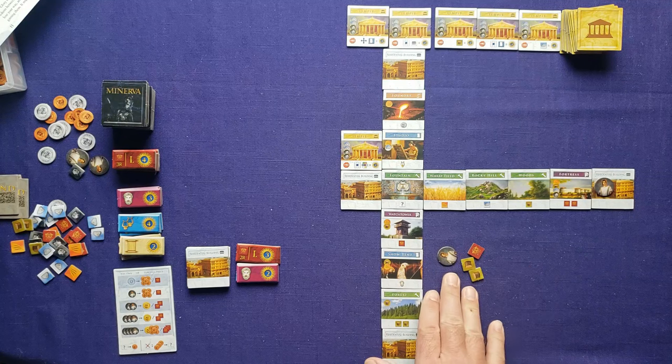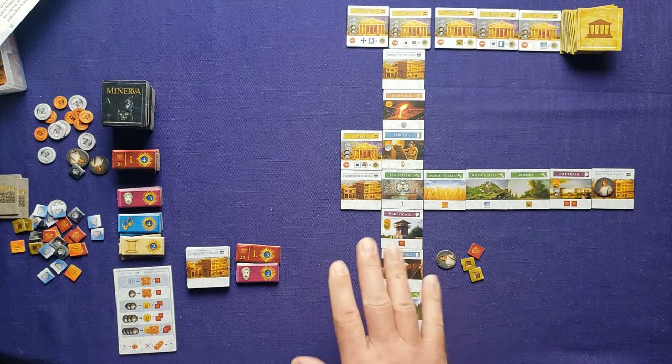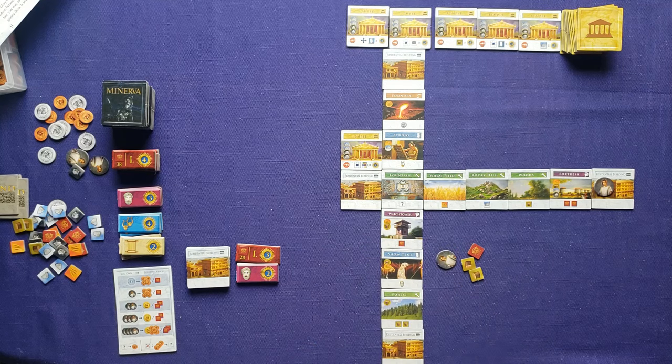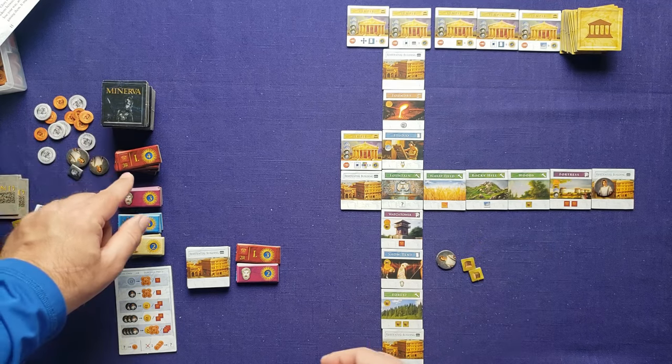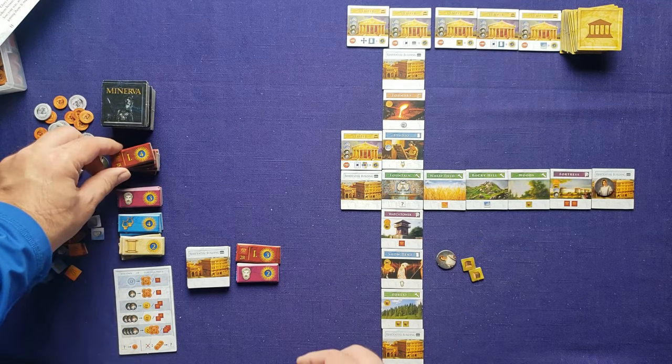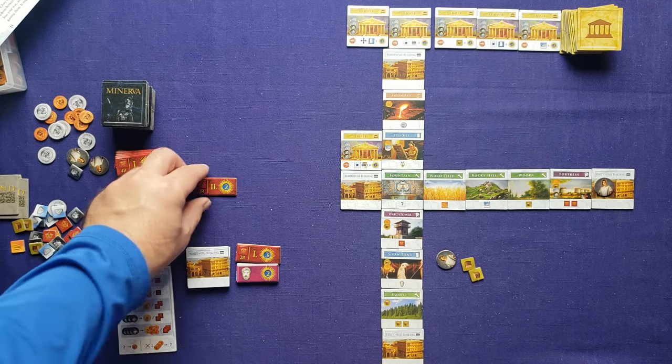I decide to wait on doing anything else this turn — I could use my assistant or residential building but I'll save it for next round. We check for glory: I only have one glory, which doesn't match the three required for this round, but I get the second-place tile. That's an extra couple of points.